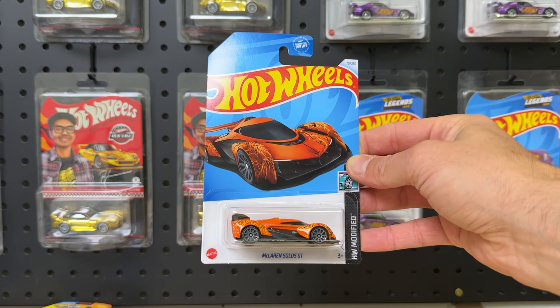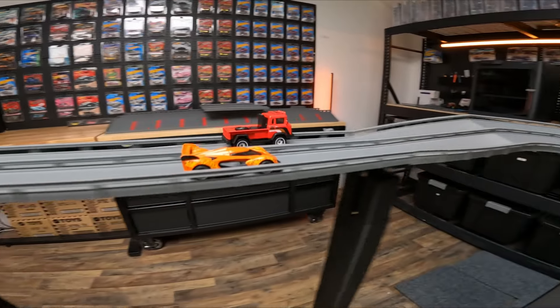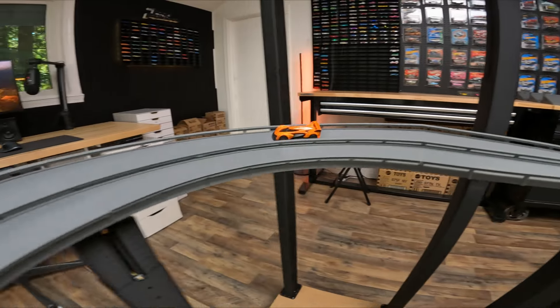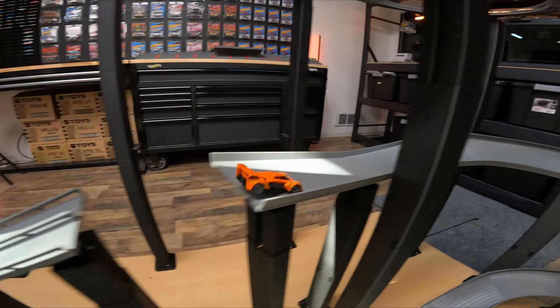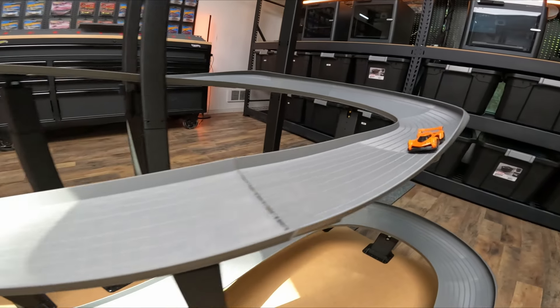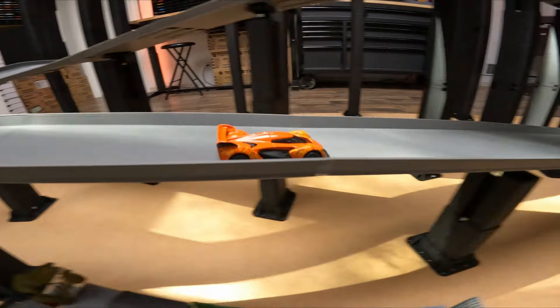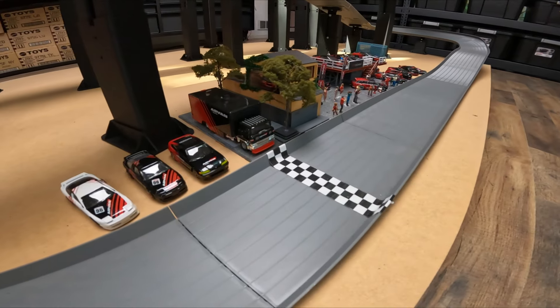We got the Jeep versus the McLaren Solas. I have a feeling one of these opponents has a higher center of gravity than the other, and it's not going to work out well for them — as we just saw in turn one. The Jeep flies off the track. McLaren Solas clips something in the turn, barely makes it over the jump, but is making its way down the track. That is the slowest hypercar I've ever seen in my life.